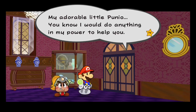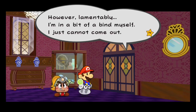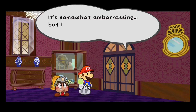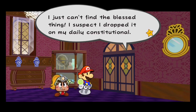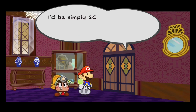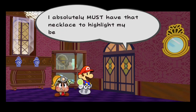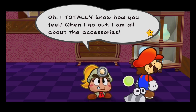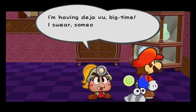My adorable little Punio — you know I would do anything in my power to help you. However, lamentably, I'm in a bit of a bind myself. I just cannot come out. You can come out when you're good and ready. What's the matter? Somewhat embarrassing, but I never go out without my favourite necklace. I just can't find the blessed thing — I dropped it under my Daily Constitutional. I'd be simply scandalised if anyone saw me without it, so I shan't be going out. I absolutely must have that necklace to highlight my beauty, and that's that. Oh, I totally know how you feel — when I go out I am all about the accessories.